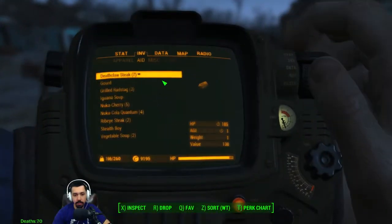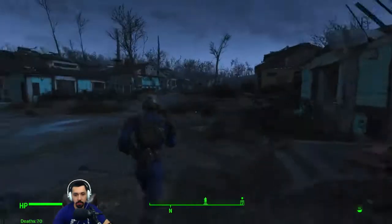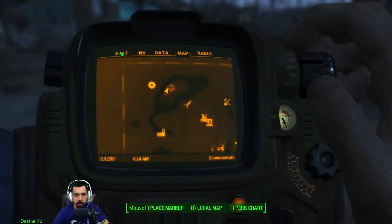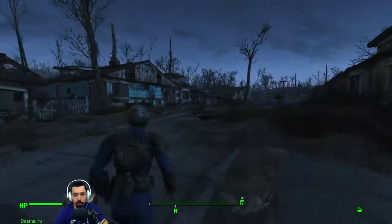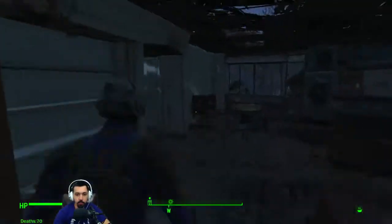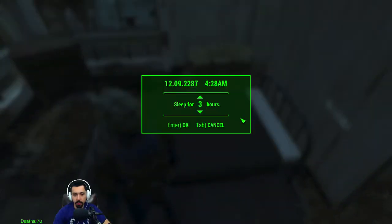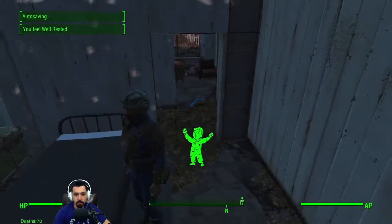What time is it in game? 4:20. What are we under the effects of right now? Vegetable soup. All right, let's rest in our bed for a little bit and then we'll fast travel to the Boston place so we can get that power armor and wear that. Then we'll make our way towards the Silver Shroud thing.